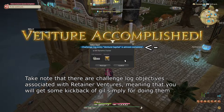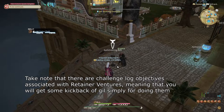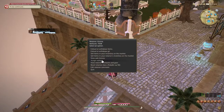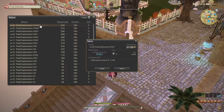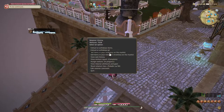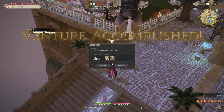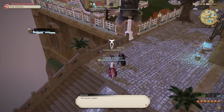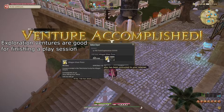Take note that in addition to specific targets having a level requirement, they may also have an item level requirement. Gathering classes instead have gathering stat requirements, and quantity gathered is based on perception. Exploration ventures similarly have four variants: one for combat and one for each gatherer type. They have the same level and item level limitations but cost two venture currency per run and take 18 hours each. They give somewhat random items in return, which tend to be some amount of the items you can target in targeted ventures. They also always return with some amount of gil items. This type of venture is mostly helpful for when you are unable to send your retainer on a new task for a while anyway.